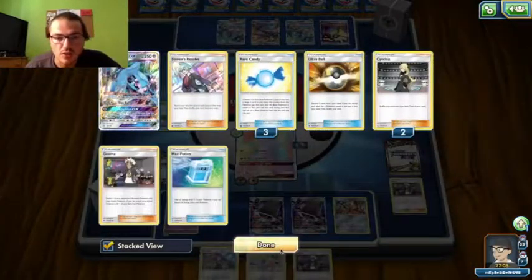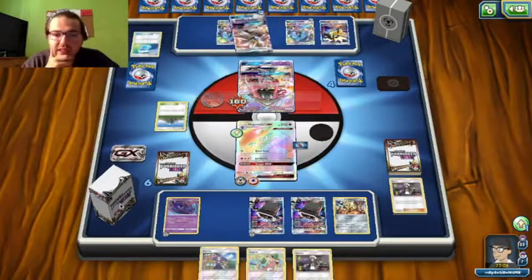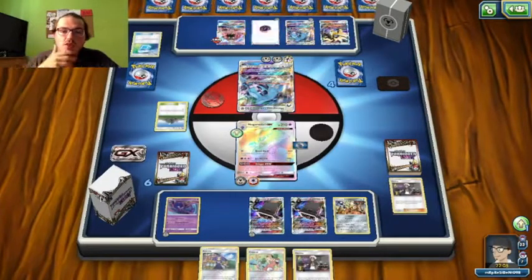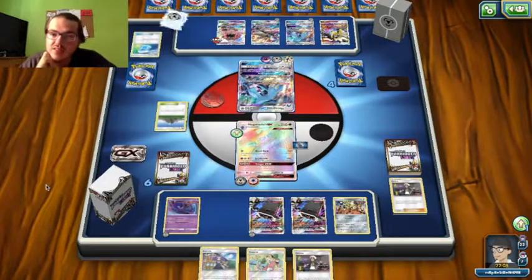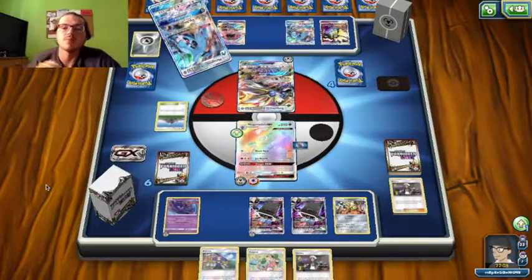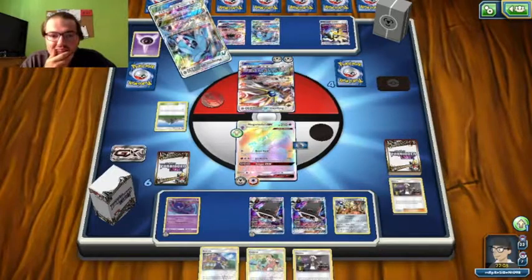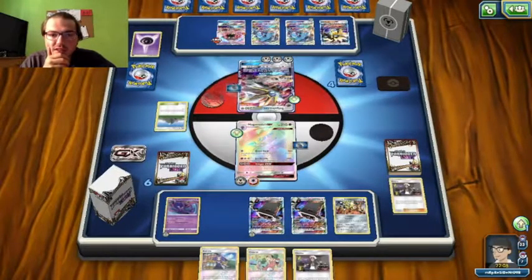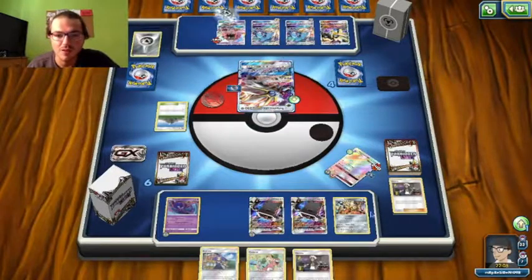Why would they leave that Solgaleo in the active? 230 — okay, they're just going to go straight for the knockout. So now we'll probably go in with Baby Duskmane to start taking some prizes. Without that Choice Band, we would have still had it — just a little extra nut. We need an energy. Let's go with Baby Duskmane. We're going to Copycat, and then I can Mount Korane if needed if I don't hit an Energy. Alright, we hit one Energy, so let's Beast Ball — we got the prizes. There's the Judge — Judge is prized. Let's go ahead and Dusk Shot.